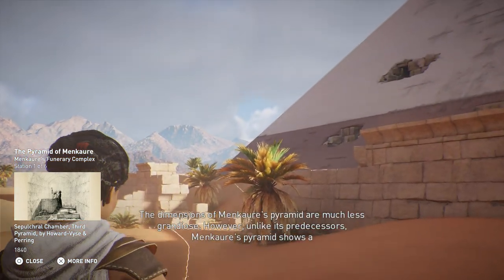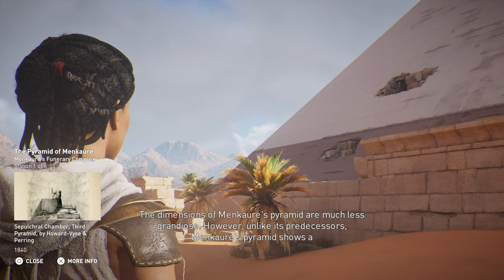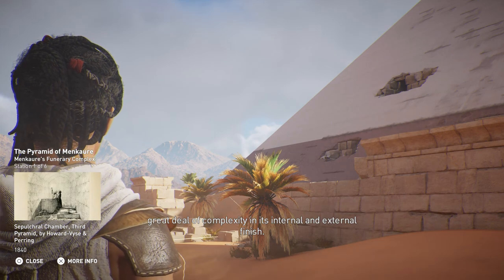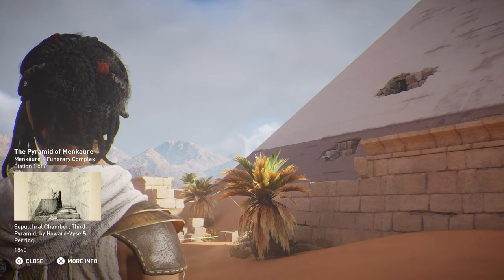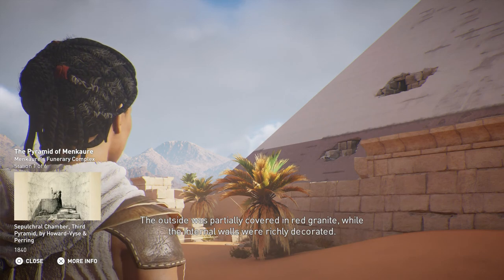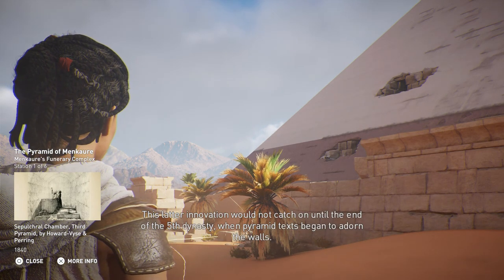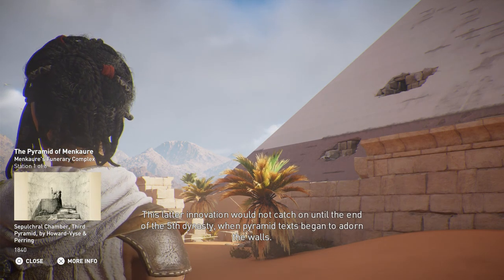The dimensions of Menkare's Pyramid are much less grandiose. However, unlike its predecessors, Menkare's Pyramid shows a great deal of complexity in its internal and external finish. The outside was partially covered in red granite, while the internal walls were richly decorated. This latter innovation would not catch on until the end of the 5th Dynasty, when Pyramid texts began to adorn the walls.